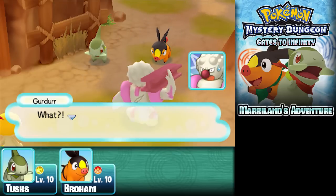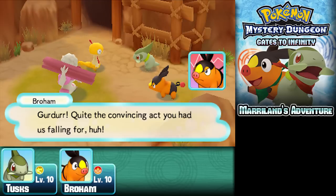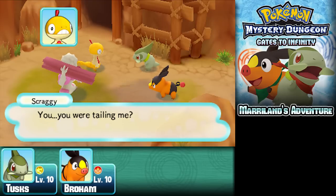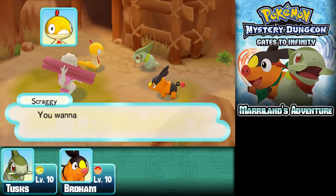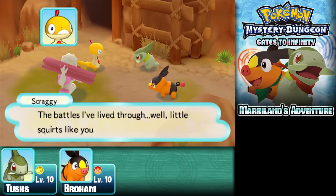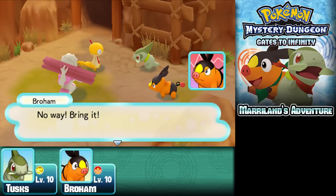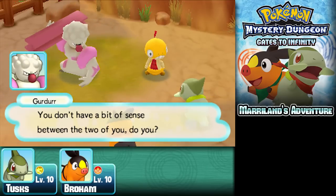We're discovered! We followed Scraggy here — quite the convincing act, Girder. Girder says anyone who expects honesty in this world is a fool — that's what you get for trusting him. Dream big and you lose big — their own fault for getting tricked. Scraggy says he's impressed we saw through his 'mad skills,' then challenges us: he's been fighting on the wrong side of the route his whole life, and little squirts like us couldn't imagine what he's been through.